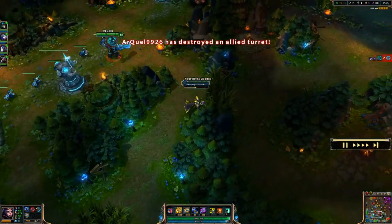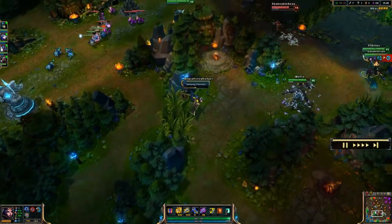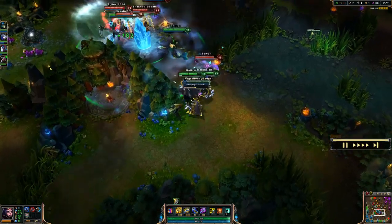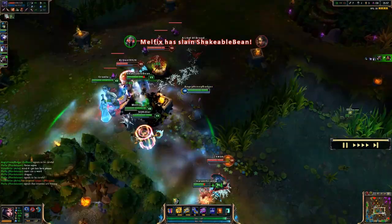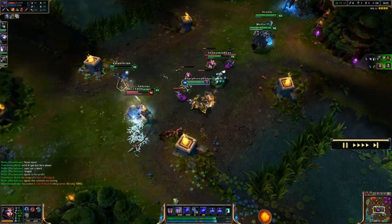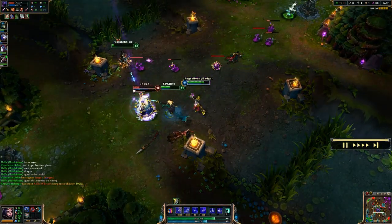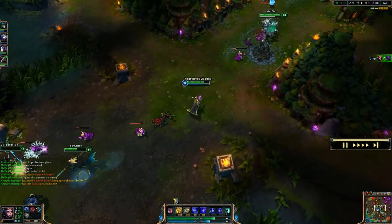Here's a team fight where what you need to do is get to the high priority target and burst them down. On their team, this is going to be their Vayne who has most of the kills and is their AD carry. So after getting stunned by Jax, I'm going to flash through this wall, then use Distortion to get closer to her, gap close, and use my Q and ultimate mimic to blow her up. Now she is gone with no chance to retreat, and we have a clear advantage in the team fight to mop them up.